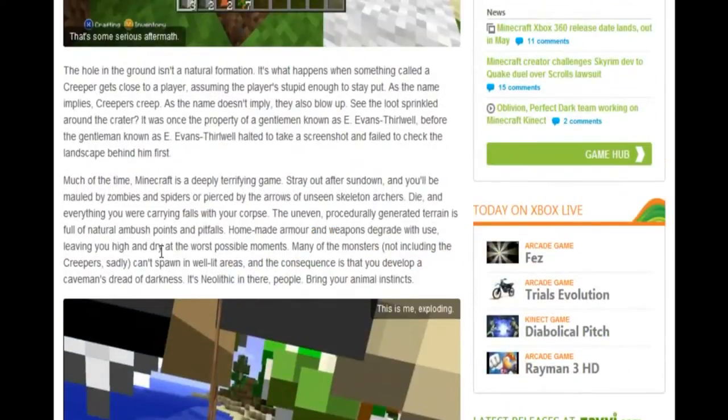When it first comes out you'll be looking at the beta versions - there'll be no health bar, no food bar, so you don't have to worry about killing animals.